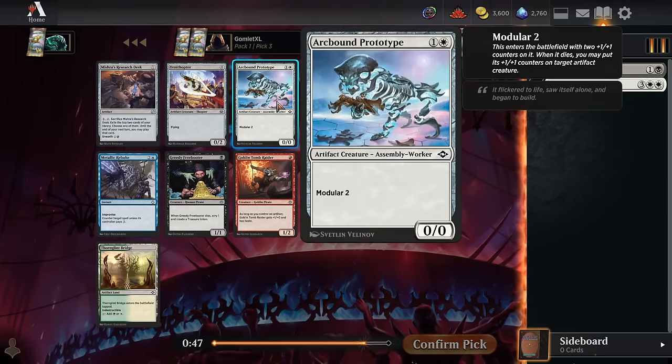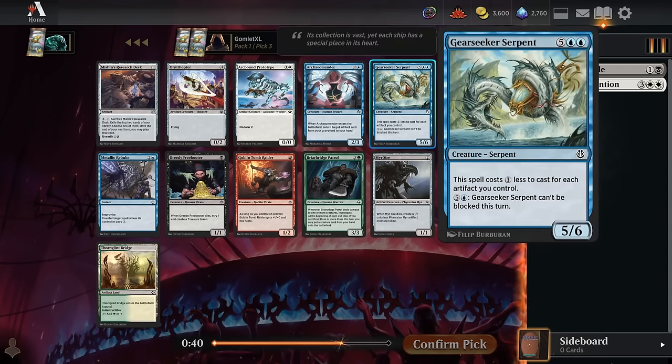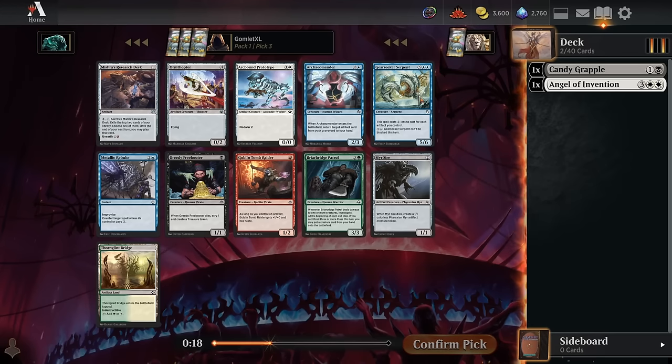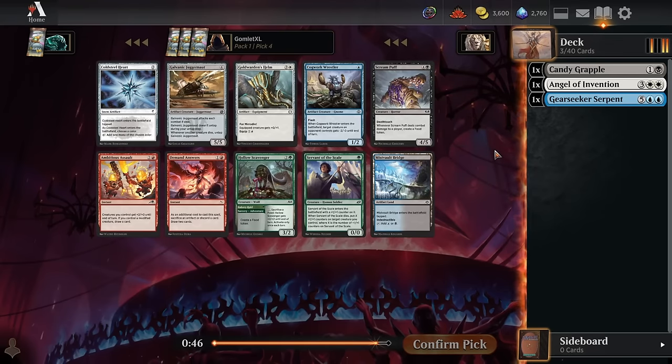Pick number three — Arcbound Prototype's pretty solid because there are a lot of artifact creatures in the set and you can move the counters around. But Gear Seeker Serpent is insane. You've got to play a lot of artifacts, but if you can cast this as like a 5-mana 5-6, that's perfectly fine, and you only need two artifacts on board to do that. Sometimes you have four or five artifacts and this is a 2 or 3-mana 5-6, which is completely busted — so it's actually just Gear Seeker Serpent.